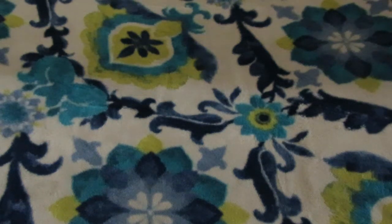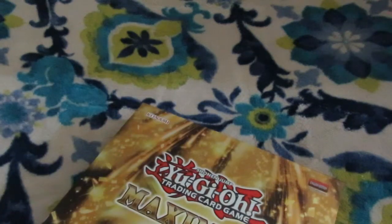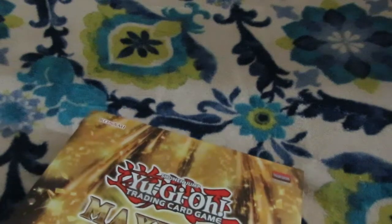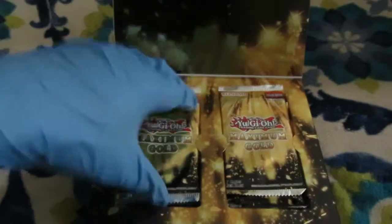That wraps up the premiums of the first box: Barrier Statue of the Abyss. One down. Now on to box number two — take the plastic off, this time now that we know the name of the game.